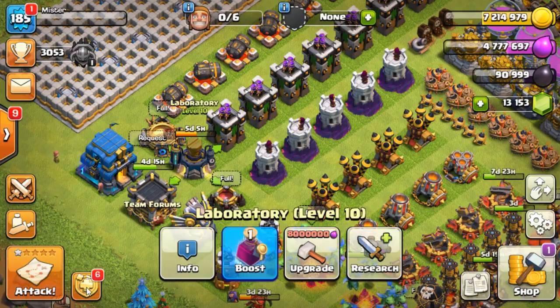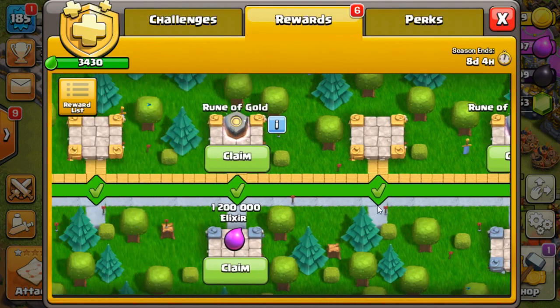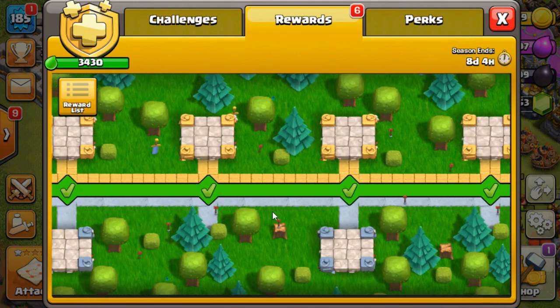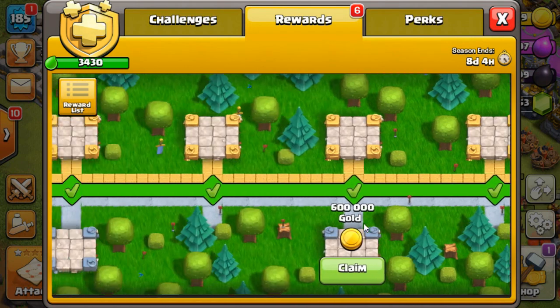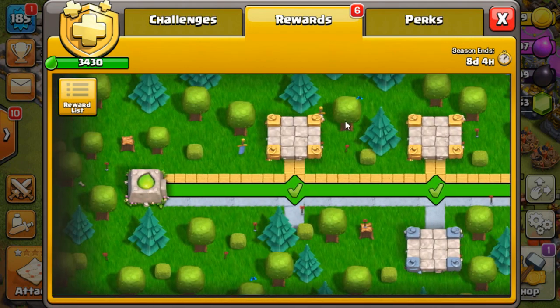Let's have a quick look at the gold pass to see what I've got to collect. There's a rune, a dark rune, a gold rune, some elixir to collect, gold to collect, a clock tower potion, more gold — and that's it, nothing else.